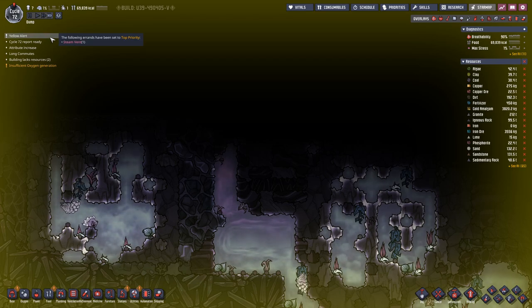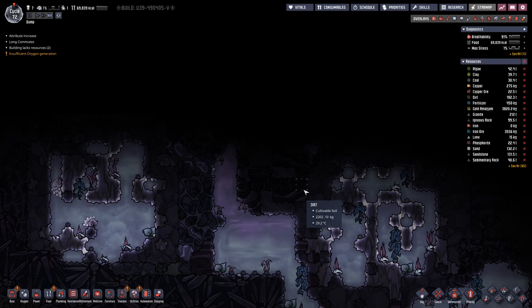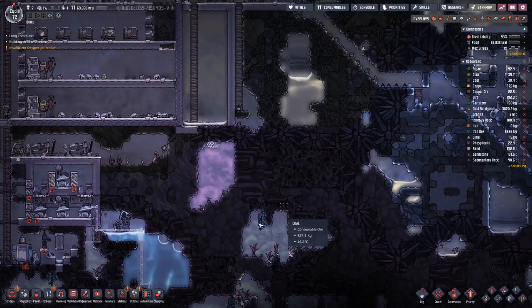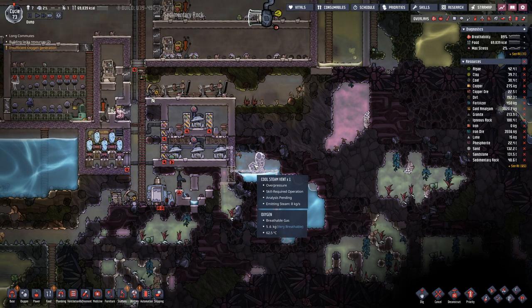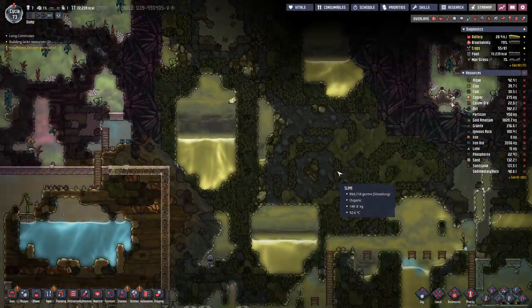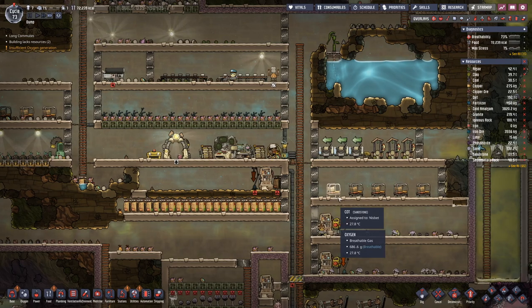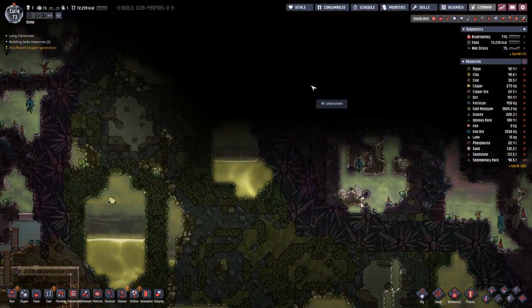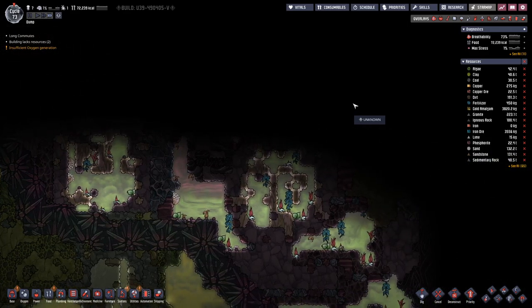It's a steam vent. That one will produce hot steam, while this one will produce cold steam. Cold steam is just slightly above 100 degrees Celsius, and I think hot steam is around 180 degrees Celsius. So we could use that in combination with a steam turbine to cool down and get more water out of it.